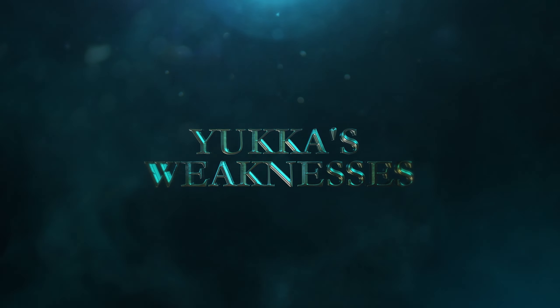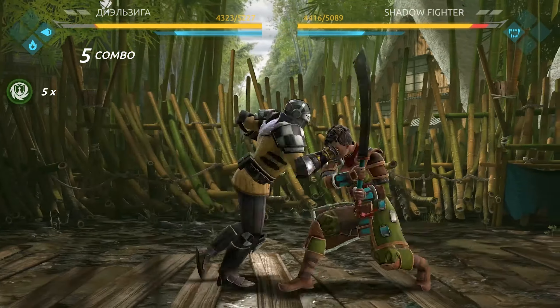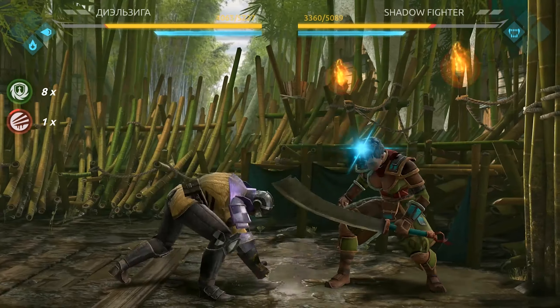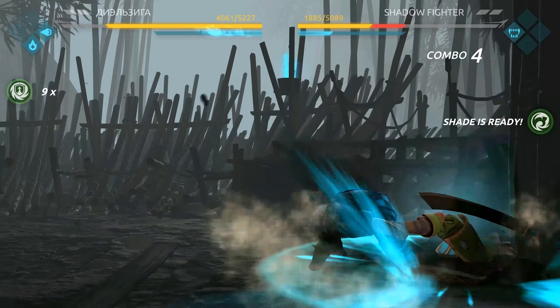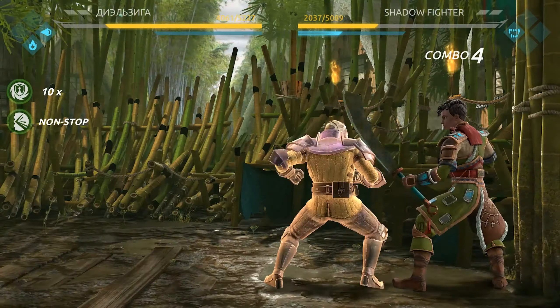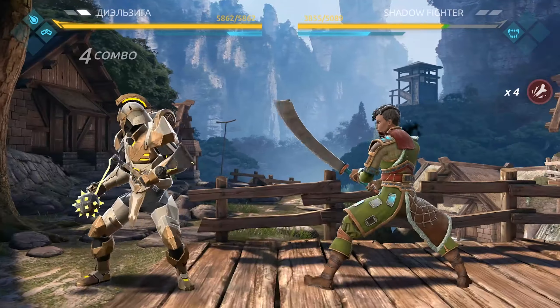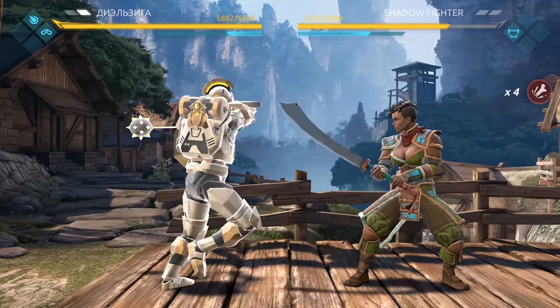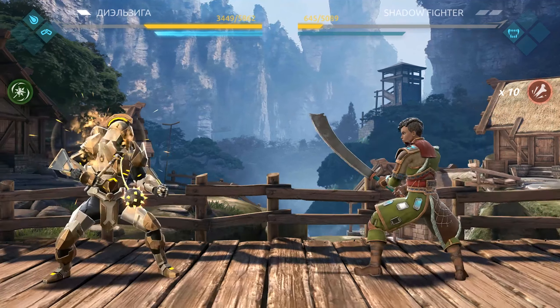Yuka's weaknesses: Yuka and Shade together make a great team, but when they are separated, they become significantly less threatening for the opponent. That's why Ironclad, who can interrupt with range attacks, is one of the most dangerous enemies for her. Jack Bulwark can also cause problems for Yuka, especially with his ability Great Reaction, that allows him to automatically block her range attack.